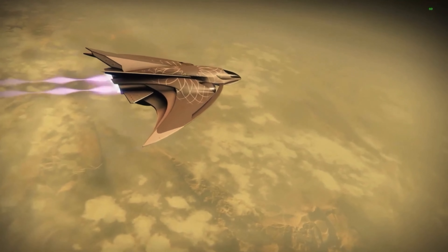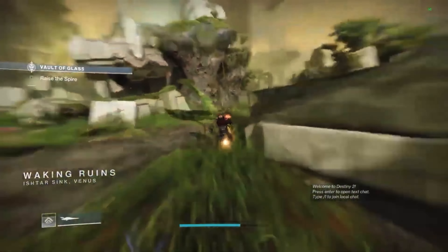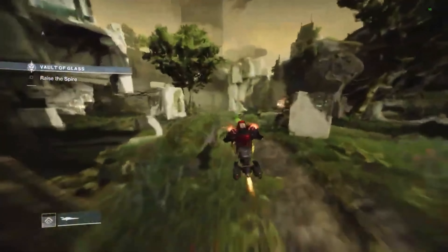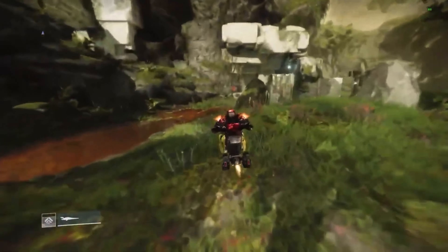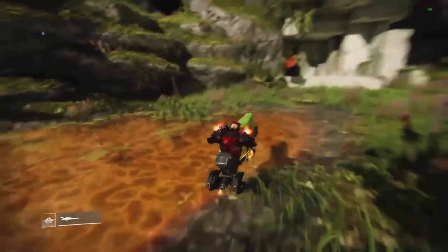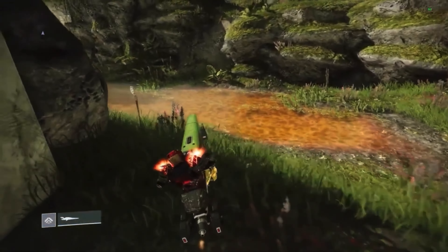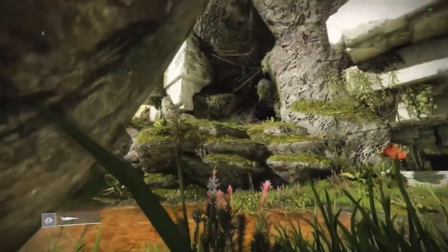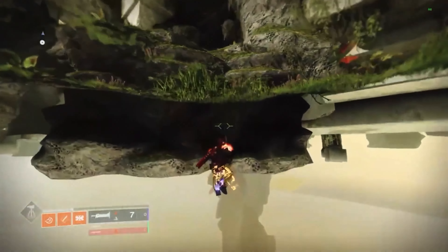The first chest location is in the Vault of Glass raid. Once you've loaded in, go to the right side and follow where I go. You'll need to use the Spiral to glitch under the map, then follow where I go to get to the chest — the sword will help you through this area.